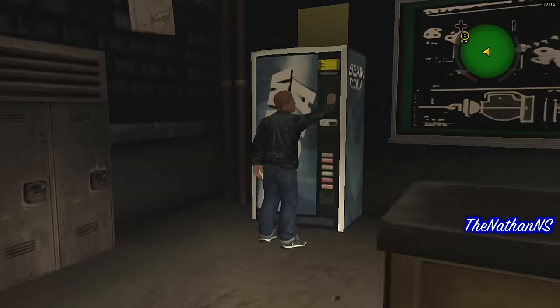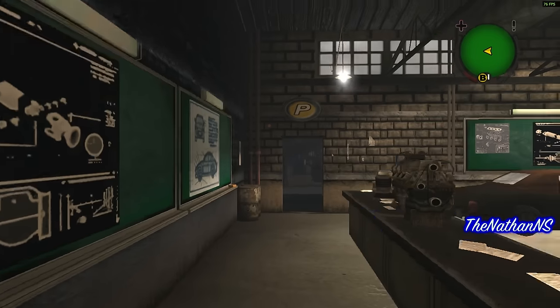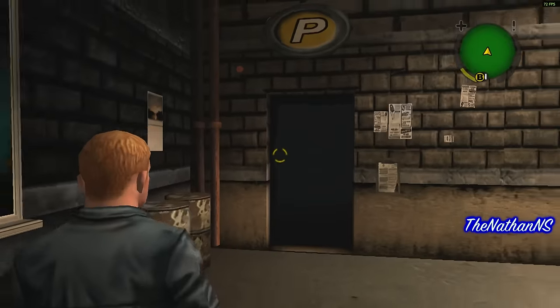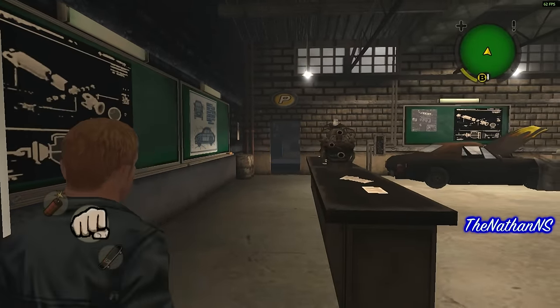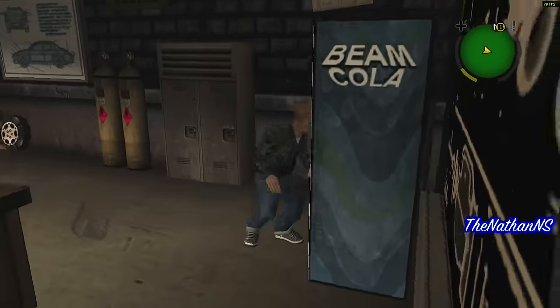It's also worth noting that the Beam Cola machine actually works perfectly in here. And there's no door either, which is weird. If you stand far back you can actually see the other Autoshop interior. So I wonder if this room was actually cut late or early into Bully's development.